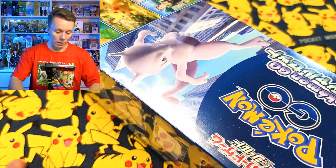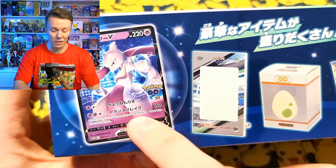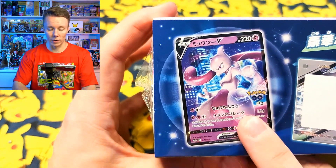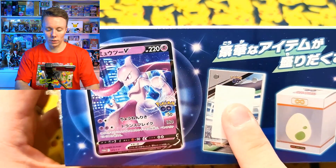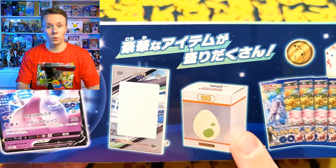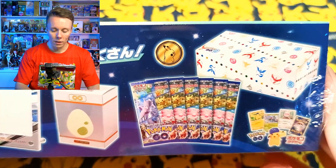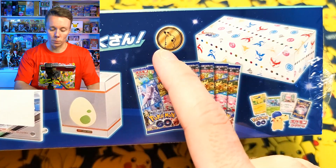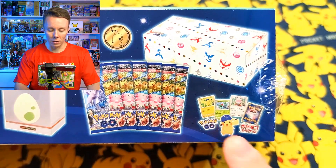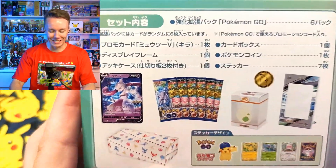This side shows a little bit better what's actually in here. First off, here's that Mewtwo promo - this looks damn cool. We also have this file or card holder, which is really cool looking. We also have a little card or deck holder. It also has six packets of cards as well as a card box and a special Pikachu coin and a couple of cool looking stickers. Very, very excited to open this up.